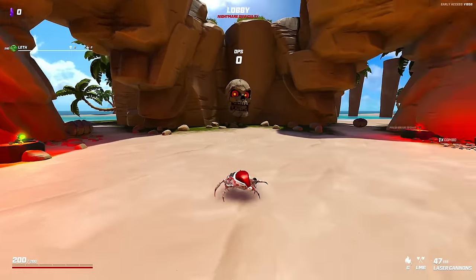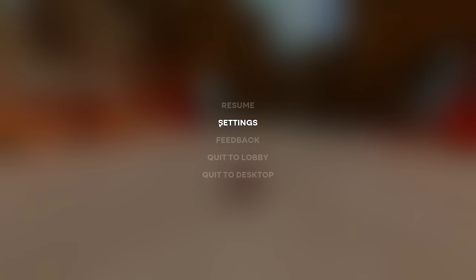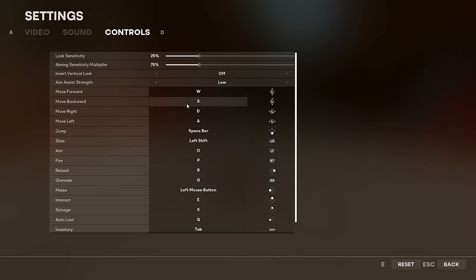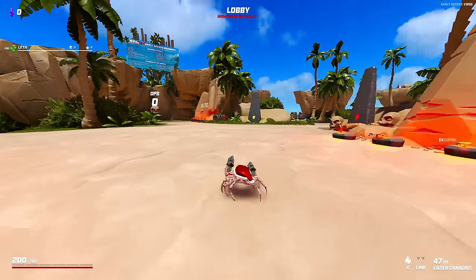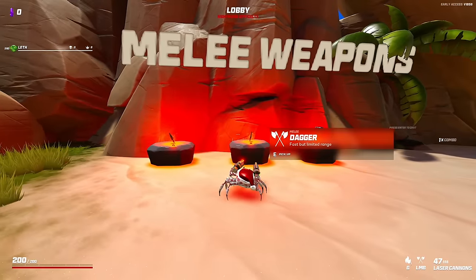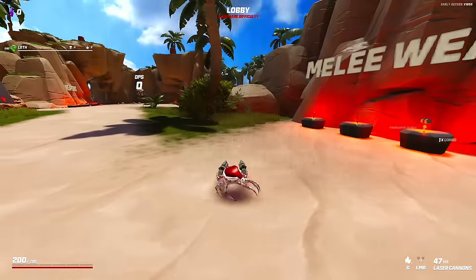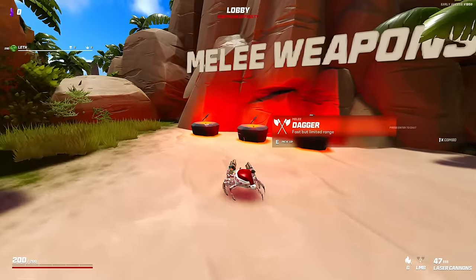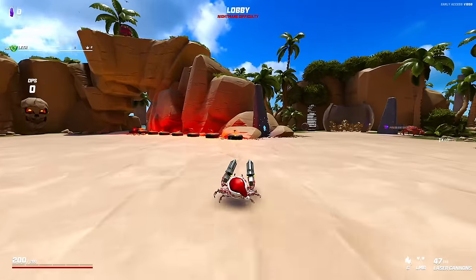Welcome back to Crab Champions. You guys have been asking for this for some time — I'm going to be doing a melee-only run. I've changed my controls so that my attacks are on random buttons and my melee is on left click, so when I left click I'm just swiping with my dagger or claw. The hammer is good but it has a five-second cooldown, so I'd rather use the claw which is fast and does a 360.